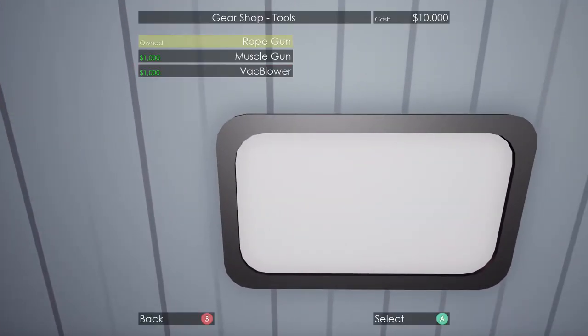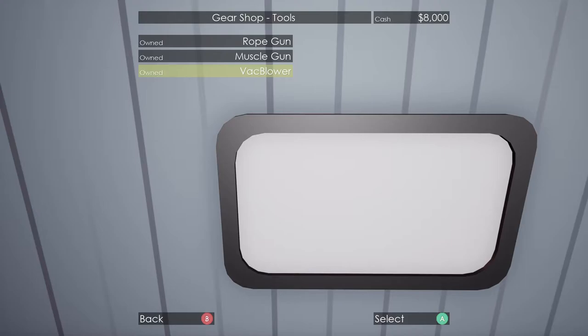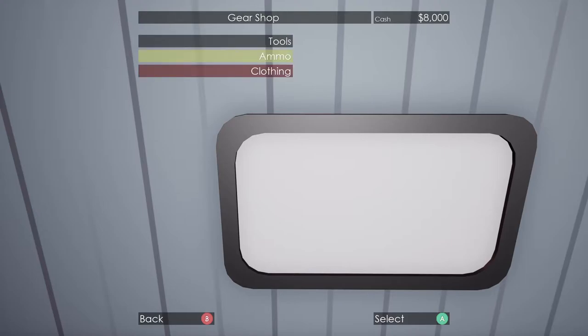We can buy the muscle gun, which you've seen before, and we can buy the vac blower, which is all new. You can also buy some ammo, some more rope for your rope gun, or some more muscle for your muscle gun.